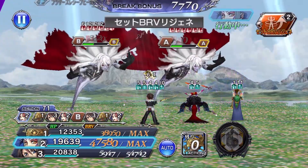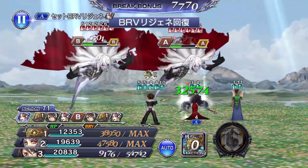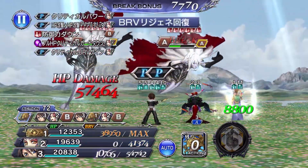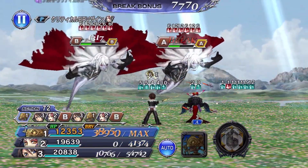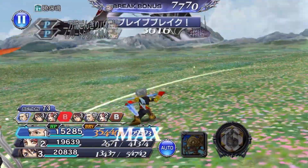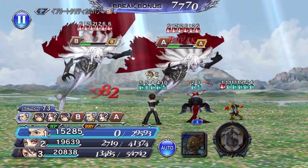Her additional ability, Set Brave Regen, grants brave regen to herself for two turns. Her Crystal Strength 70 passive, Set Brave Regen Extend, will moderately raise initial brave upon use. Her Bloomstone passive will give Set Brave Regen an additional use and extend the duration of Set Brave Regen by two turns.